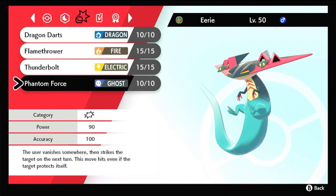Lastly, Phantom Force becomes Max Phantasm, which lowers your opponent's physical defense. This is good because since this is a mixed set, Dragon Darts and Phantom Force will be doing extra damage. Anyways, that was my Dragapult moveset. I hope that this moveset works for you. Have a nice day and thanks for watching.